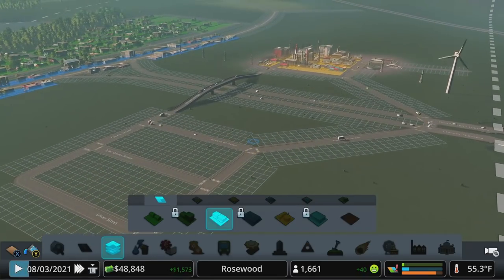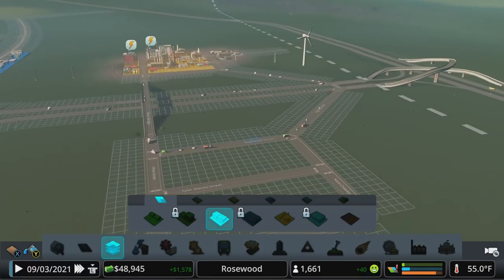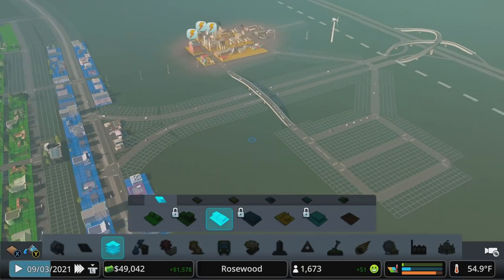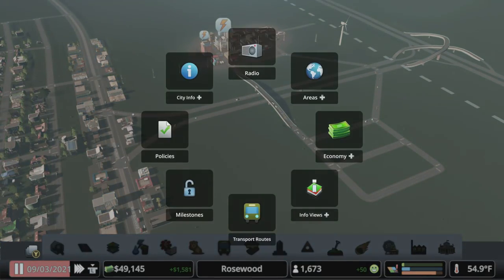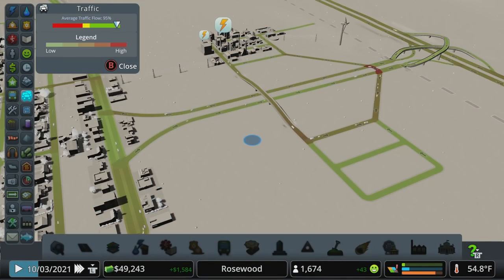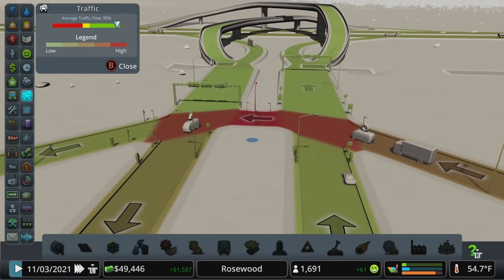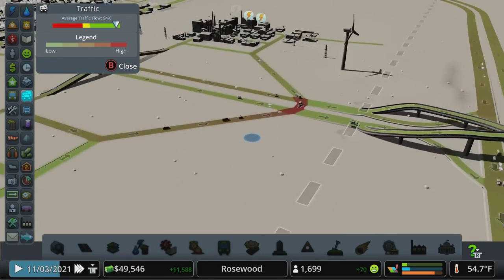You can see that by having this kind of off almost on its own exit right now — technically it is — we're running into a lot less traffic problems than we would be if we had it all on the same exit. Traffic is at 95% — that's pretty good. Where things are slowing down is right there, but that's kind of to be expected.